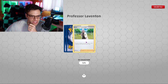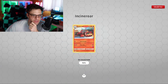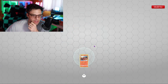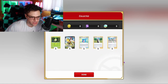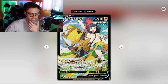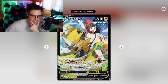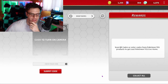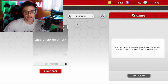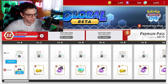Pack five: Professor Laventon - nice! Archeops - already have that - reverse holo and incendiary roar - very cool. So not the best pull, I'm gonna be honest. This is a cool card though: if one of your other Rapid Strike Pokemon used an attack during the last turn, this attack does 160 damage to one of your opponent's benched Pokemon. I don't really think I would use this but it'd be interesting. This is done, so now let's go into the battle pass.